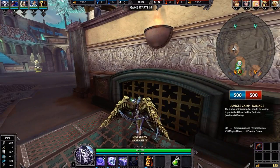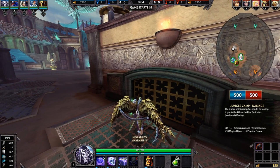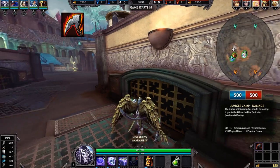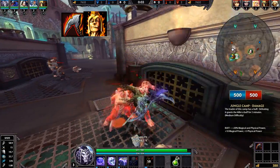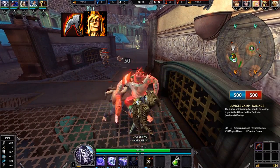Starting off here just grabbing a buff, and I'm going to go over some of the items I recommend. I would start off by getting Death's Toll so you can restore your HP by getting hits, which is always helpful. And Hand of the Gods for jungle camps if you want to get them. There's also the ward pod just because you're a little squishy.